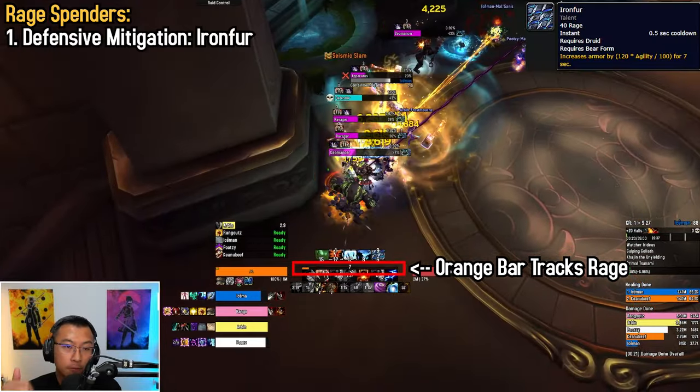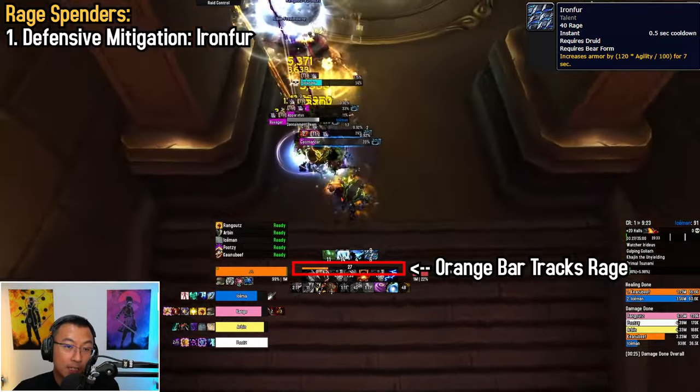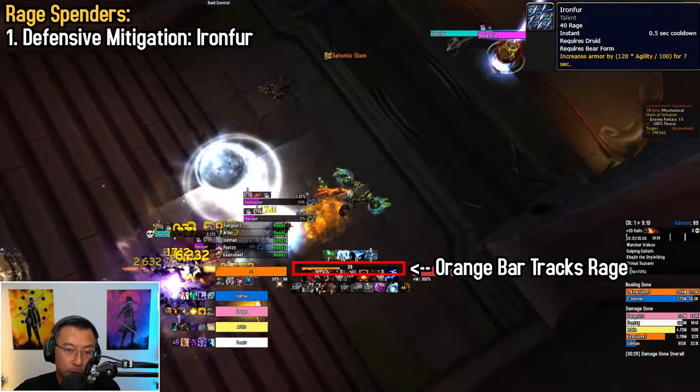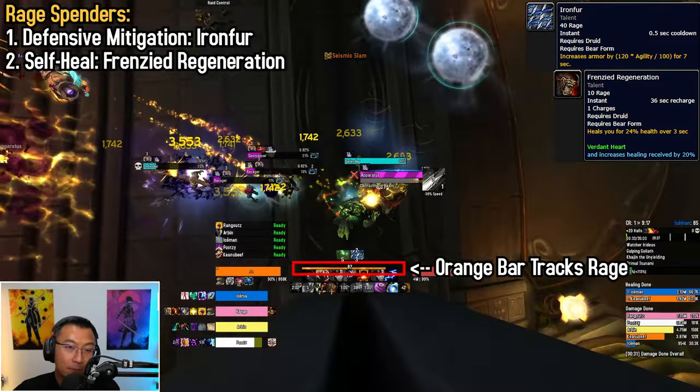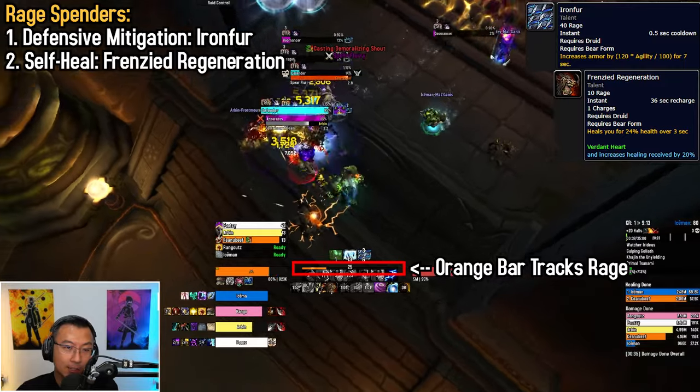There are three ways to spend rage. First, mitigation: you spend it on Iron Fur to buff your armor against physical damage. Iron Fur is stackable and is off the GCD — maintain it in all pulls. Second, spend it on healing via Frenzied Regeneration, a heal over time. Unfortunately, this is on the GCD.